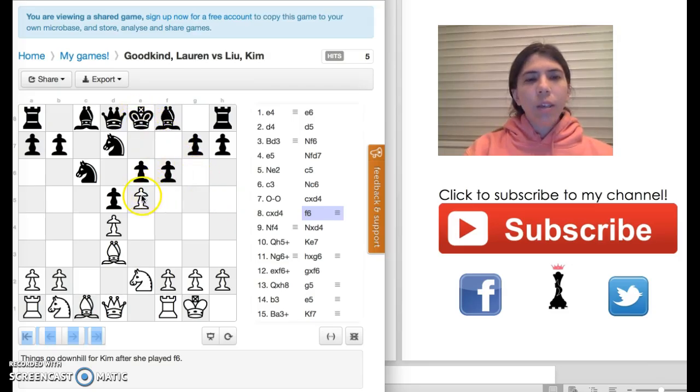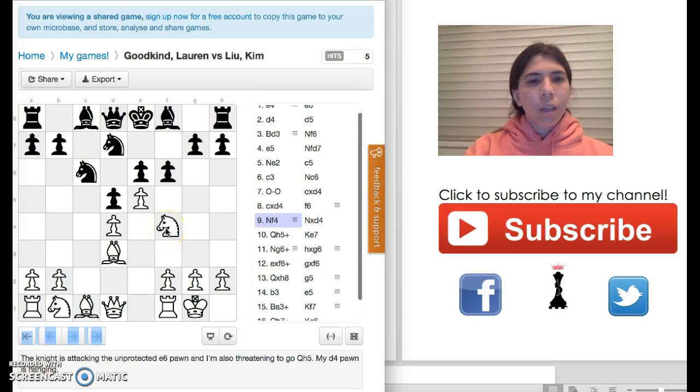I want to move my queen to this square to check this king. I think she wanted me to capture this pawn, but I don't do that. My queen can't go there because of this knight. So I decided to move the knight to F4. This is a really powerful move because it allows the queen to go to H5, so I can check the king.